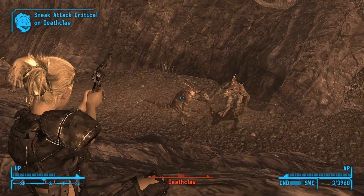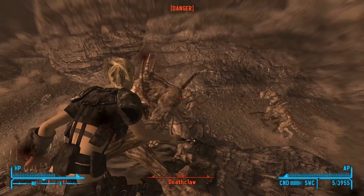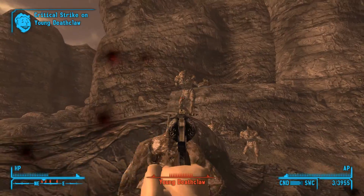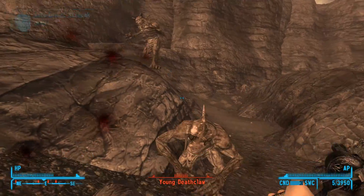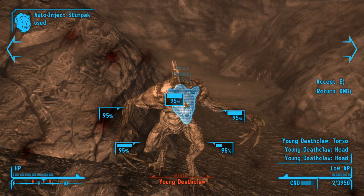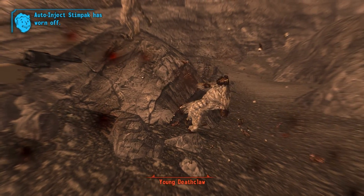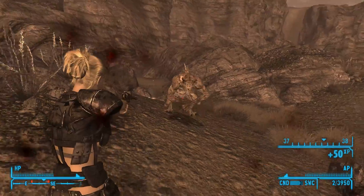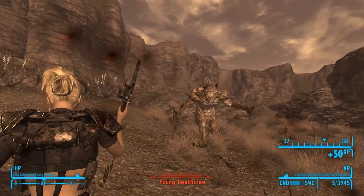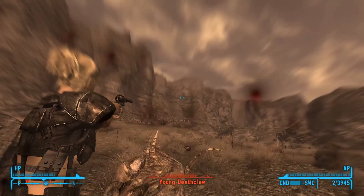We'll just take down these Deathclaws here — I'd like to point out the animations for firing this thing. These Deathclaws have learned good pathing while I've been away from the Mojave apparently. Finally getting into VATs after the reload. You don't normally hold this thing in one hand but I've got a reanimation mod that makes you hold it in one hand, and it makes you feel more like a desert ranger.